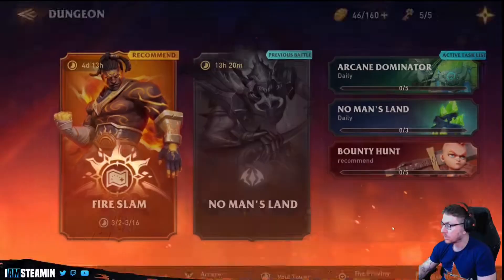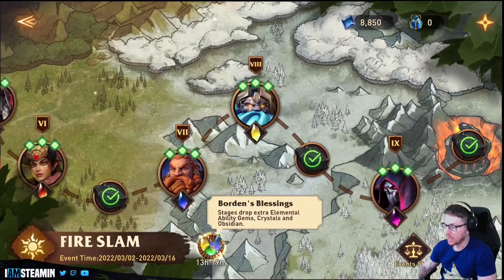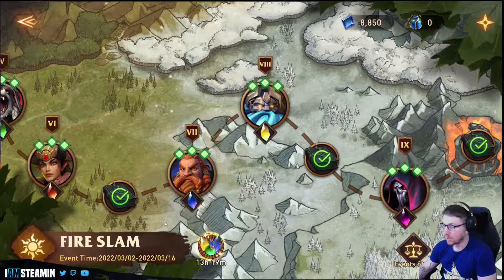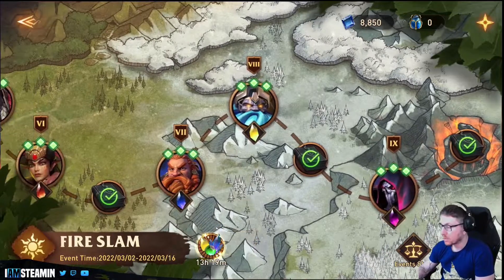Let's have a look at what the actual event is called. You go into the dungeon — it's the Fire Slam event, and as you can see, for the next 13 hours and 20 minutes the stages drop extra elemental ability gems, crystals, and obsidian. Yesterday it was artifact charms, but this is just so much better on so many levels.